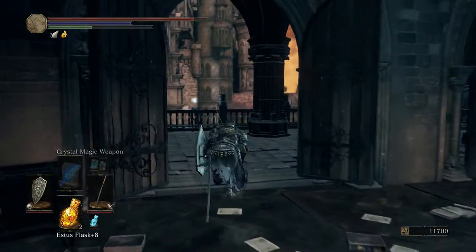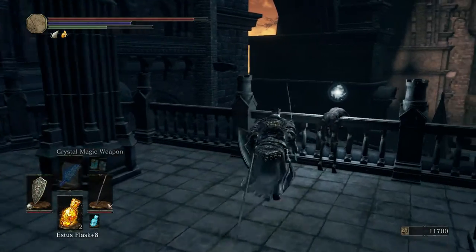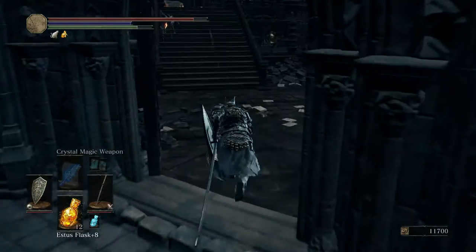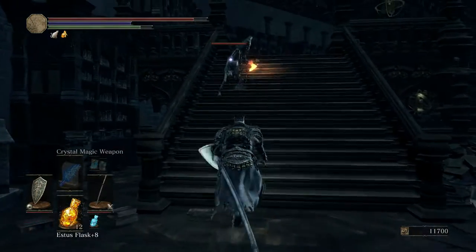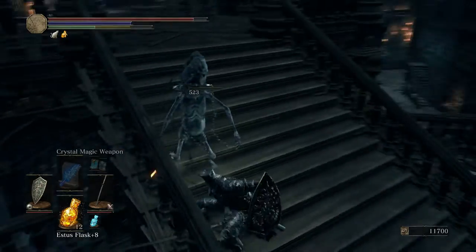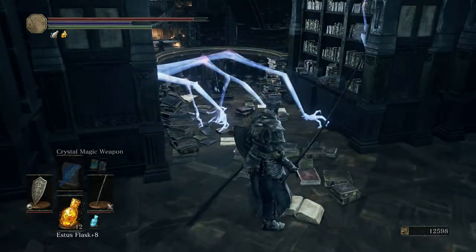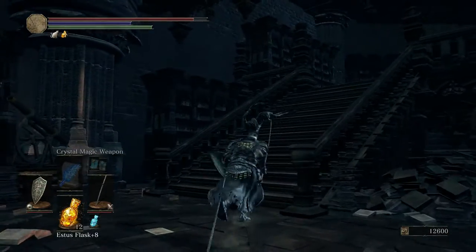Now you want to run out here, pick up the item on the balcony and that's going to be it for there. Now let's go up here and kill these guys. There's also a lever right here you need to pull where those hands come out.